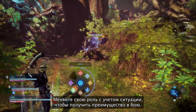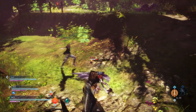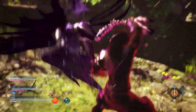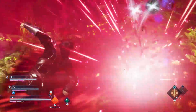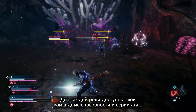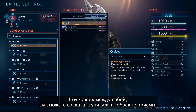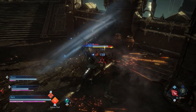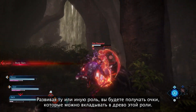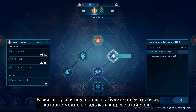Assess the battlefield and change your job class at the push of a button to keep the advantage. Each job can acquire command and combo abilities — build different combinations to create your own unique attacks. Unlock these by advancing in your specific job class to achieve points to spend in the job tree.